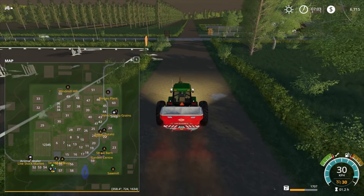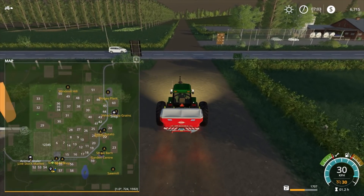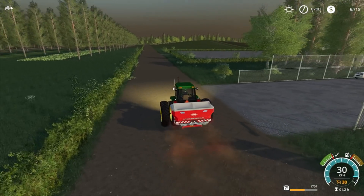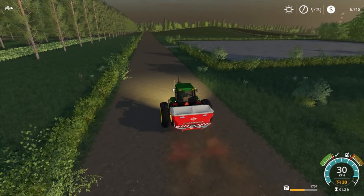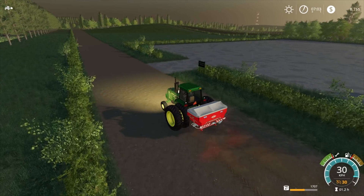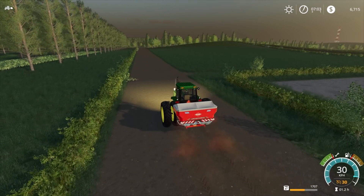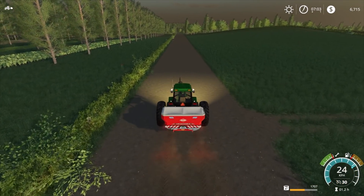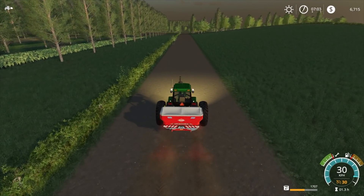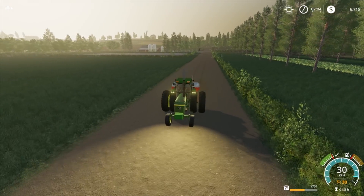Field 10 is one of our fields, so we need to go straight across the road and head up around to the right. This area over here wouldn't be too bad for greenhouses, with nice flat land. But before we can do that, we need access to water and manure — similar to the FS17 greenhouses.